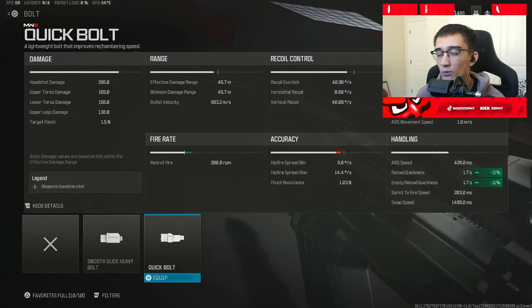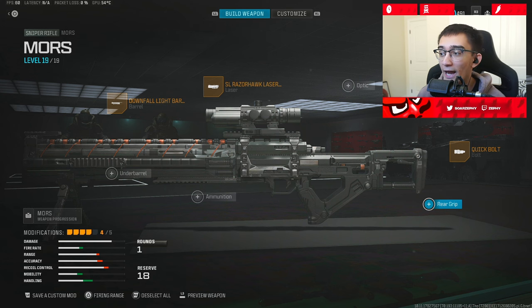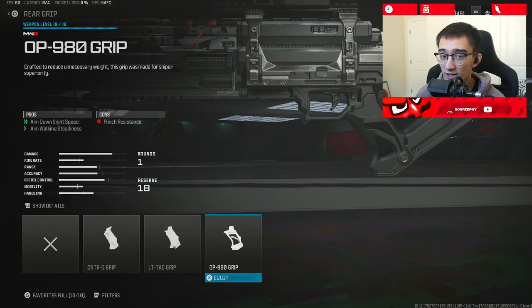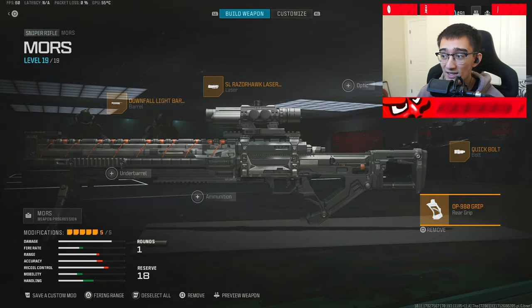Obviously you're reloading every single bullet when you shoot with the Mors. Now on to the fifth attachment — make sure you're listening carefully, because there are a couple things you're probably going to want to change. It's going to be the OP980 Grip. This increases the flinch by 30%, and that's a lot. So if you want the fastest ADS without the scope, this is the one to use.